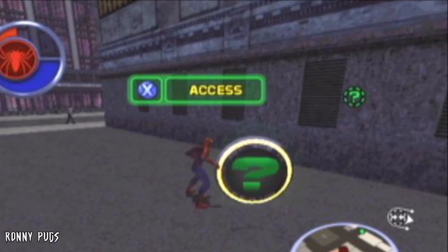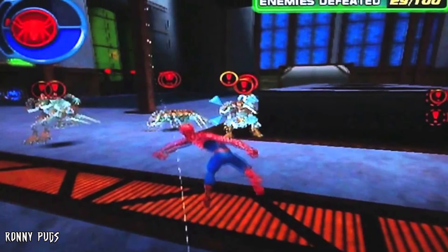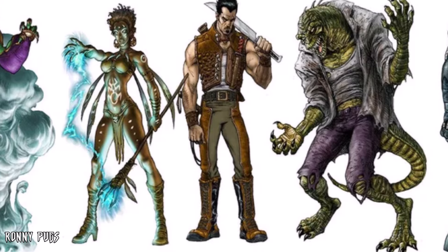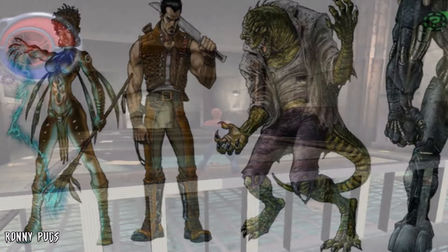But the biggest leftover evidence that the Lizard was going to be in the game comes from the boss fight arena after you complete the story, where you can fight Lizard's minions as well as Calypso, a boss that has no relevance to the story. It's safe to assume that she and Kraven were scrapped along with the Lizard and a plot was saved for the Spider-Man 3 game. There are also audio files for the Lizard and Kraven that can be found online.